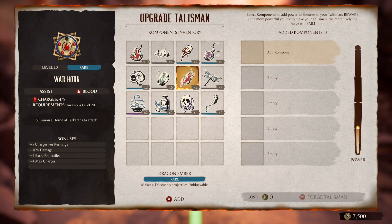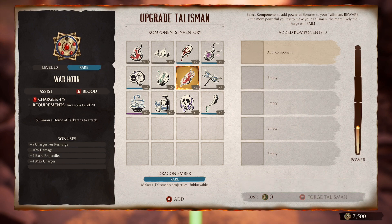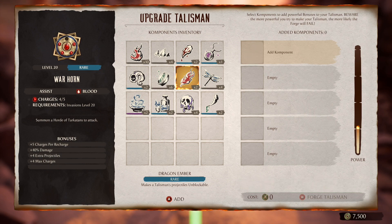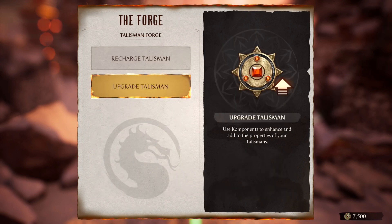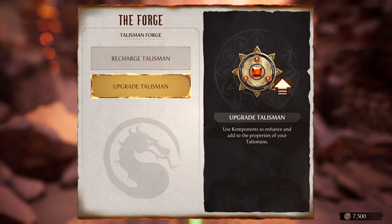Just be aware of that — make sure you're not forging before keeping it as guaranteed as possible. Once you add something like the dragon ember it goes right up to 'high,' and I've already used my dragon's blood so I can't even bring it back down much. Keep it guaranteed whenever you can.